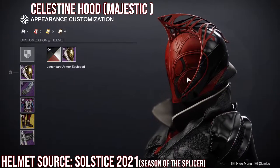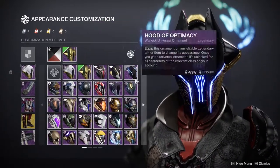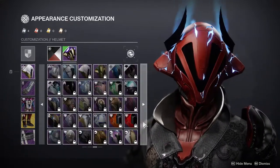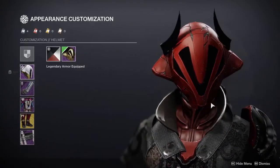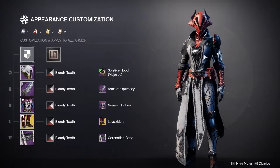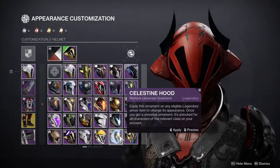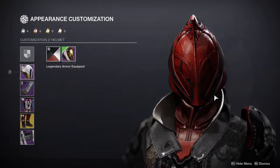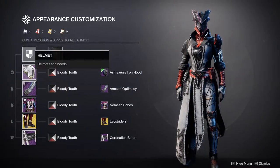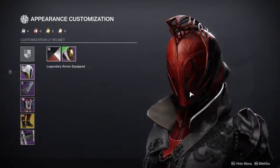Comparing Solstice helmets, some I've never been a big fan of. The cracked one is super cool but it's really hard to shader around — it's very hard to combine with armor sets because you could look very regal but have cracks in your helmet and no cracks anywhere else. That's why I think the Celestine Hood is just the best. I love this one to death and I'm going to wear it all the time now.